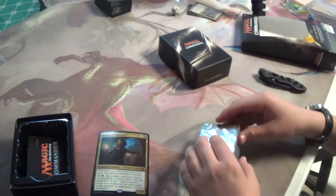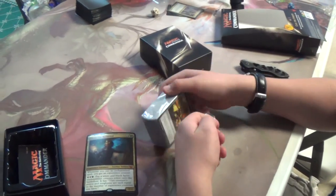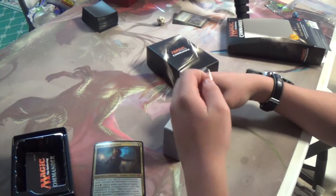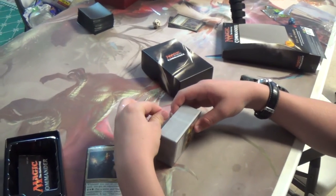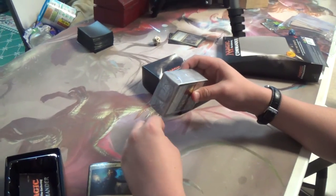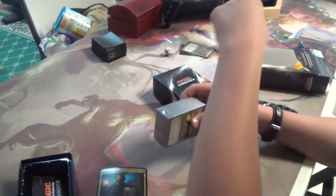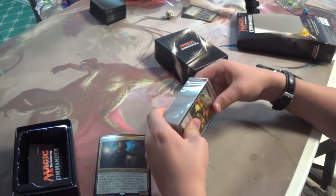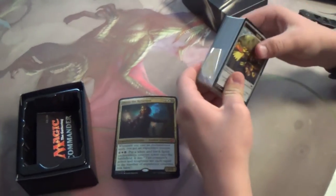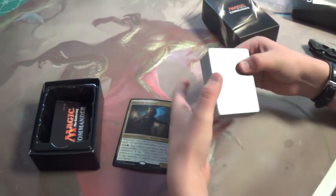So obviously there's something in here that uses gold. I'm trying to remember what Theros block card it was — the guy that's based off King Midas. King Makar, that's right. And I'm doing all of this while holding a baby, so forgive me if it's shaking a bit.